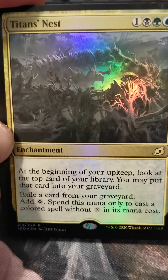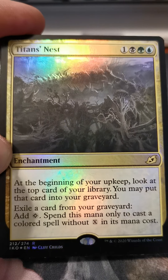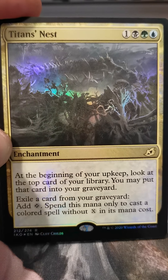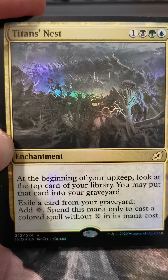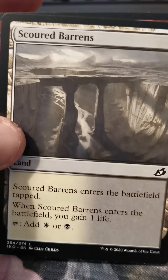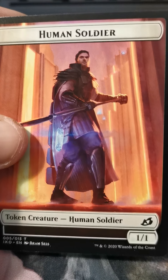Winota, Joiner of Forces — oh yeah, way cooler. Foil Titan's Nest — oh wow, I really like how that foil works. It's a particularly dark art where the foil just pops. It's nice. I'm not sure if the camera picks it up, but it has an actual 3D effect to it. Really neat — I'm stoked about that.